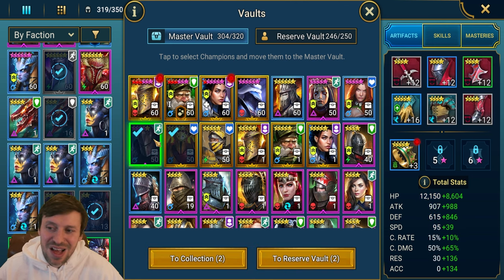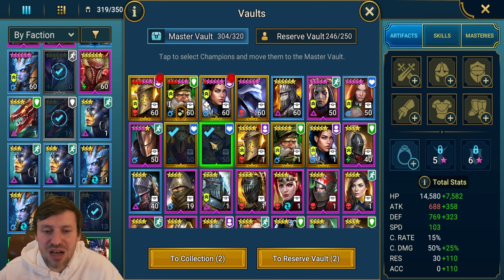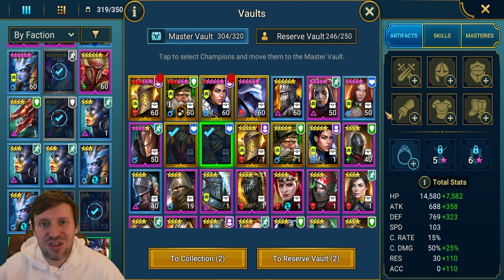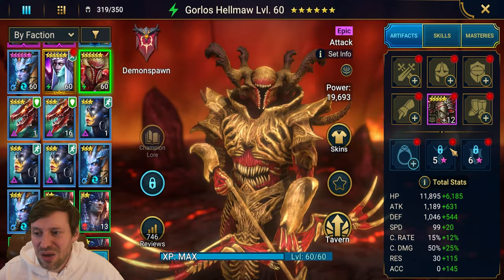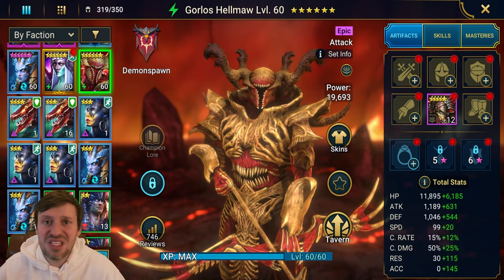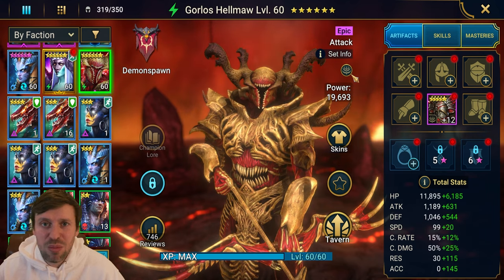You can stick Gorlos into the master vault and take some of your champions that aren't geared out of the vault. You just want to bring champions outside the vault, stick a load of gear on them, then stick them back in the vault. This will help you progress your account so much faster. A lot of people are going to disagree with me on this, but you definitely should be doing it — you're just gonna be able to build out these sets a lot faster and reap the benefits.